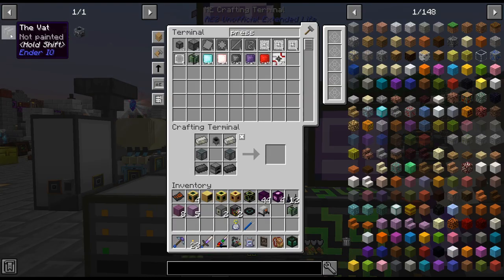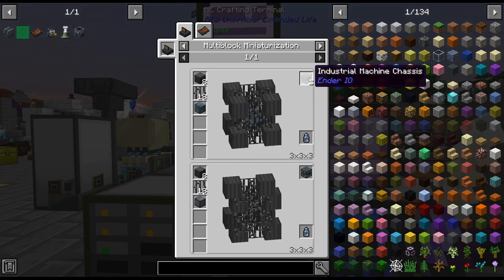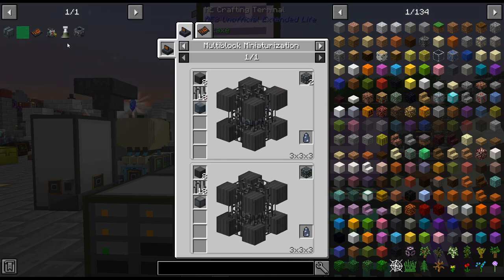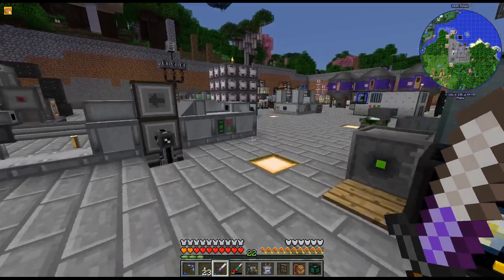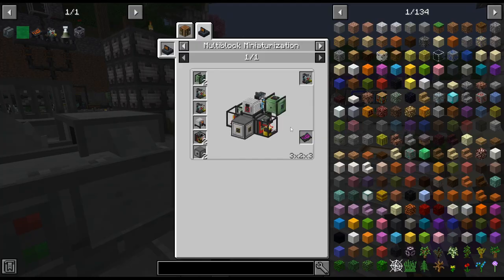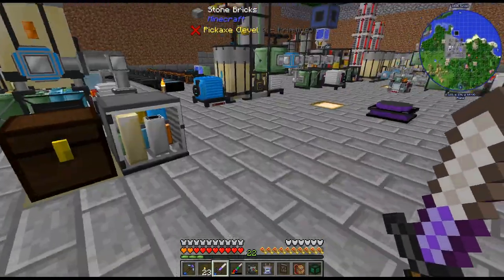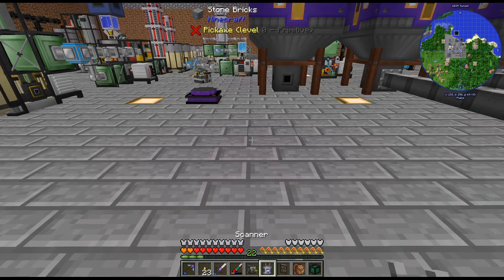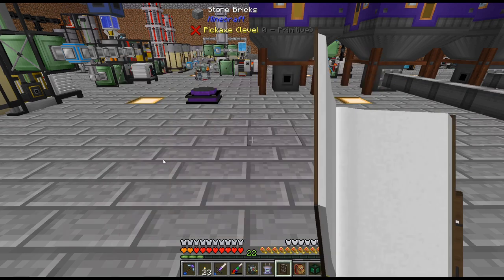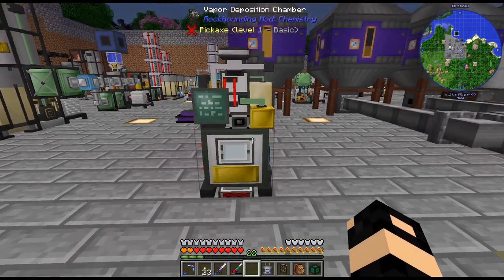I realized as I was crafting up the vats that the industrial machine chassis - you can do either the one or the two, and the two actually requires the wydia compound. I've been meaning to get this for a few episodes. I'm going to take a quick detour - this didn't look like a very difficult multi-block and I have everything already set for it, so let's just do this.